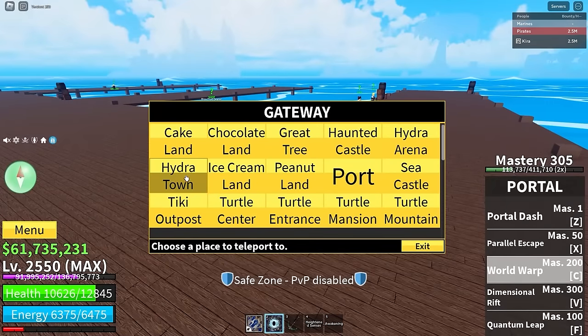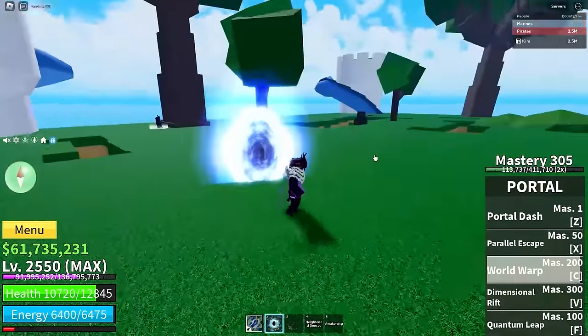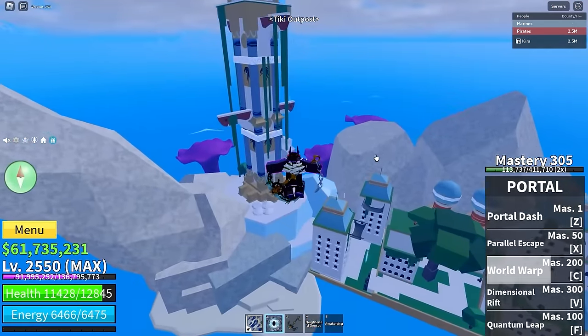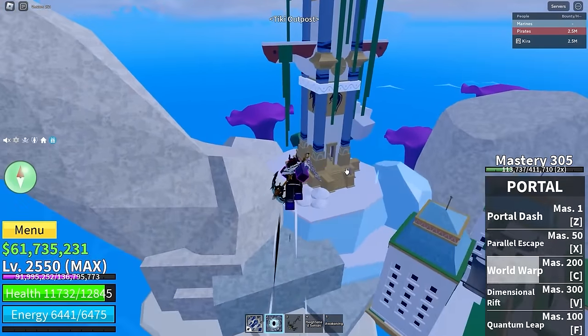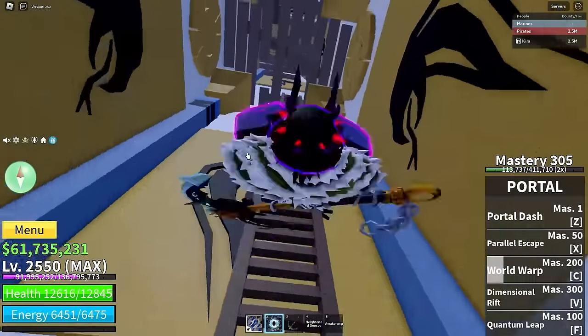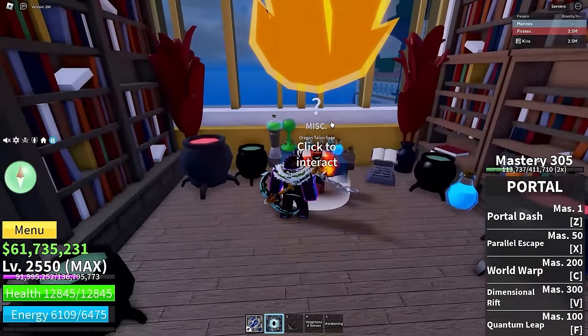We've upgraded it once but we're not done yet — we have to go back to the tiki outpost. I have like PTSD now, I never want to see a shark again. We're going to go up to the dragon talent tamer because we need to get a blessing — a curse would be cool though, and I've still not gotten a single curse somehow.